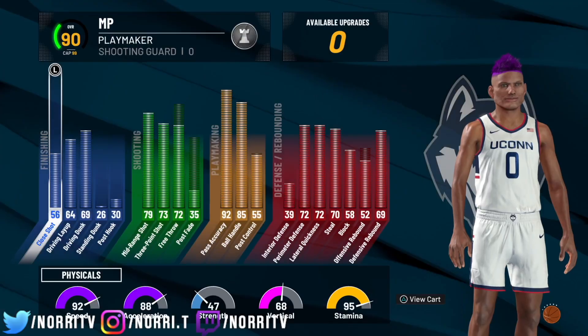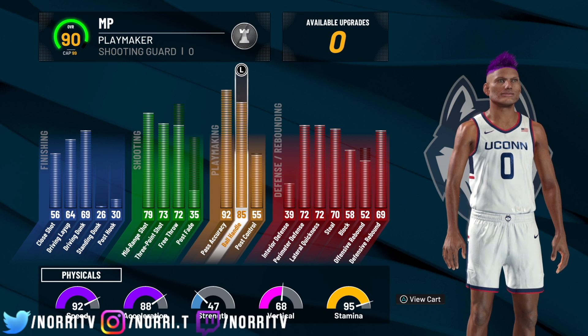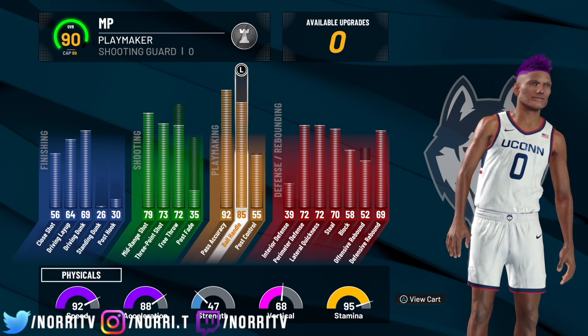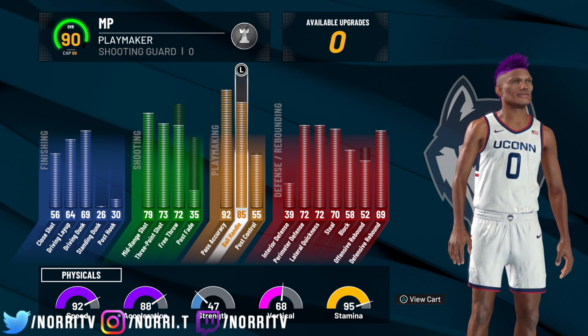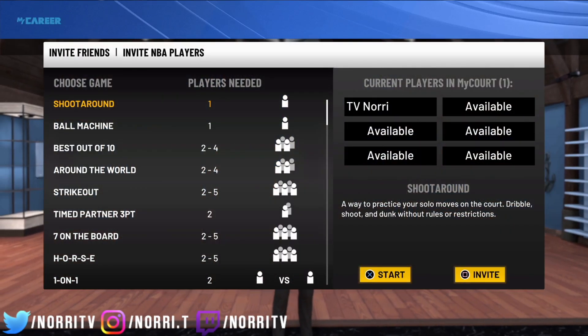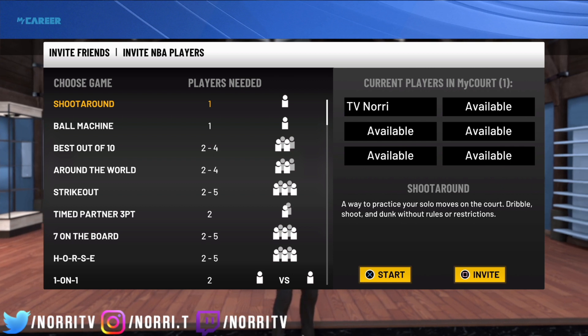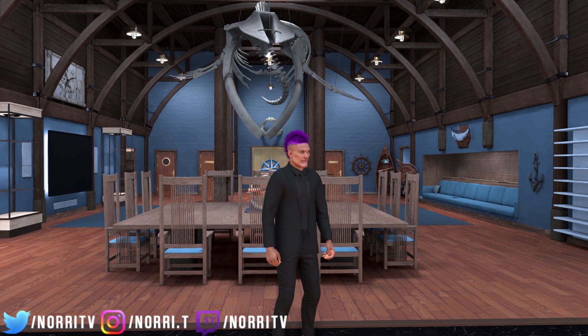For my build — if y'all don't know my build you can go watch my build video — I got an 85 ball handling. But the good thing about this is that your stats and your ball handling does not matter for this move. I literally play with a P-lock, who is my brother, who doesn't got any dribble moves, and he still does it. Play with a stretch, he does it — all types of stuff like that.